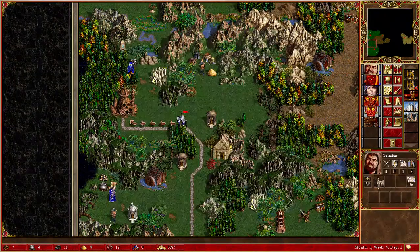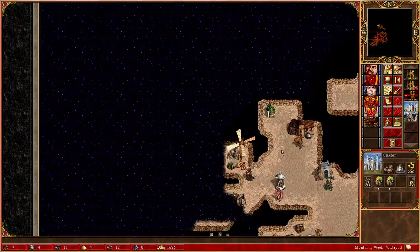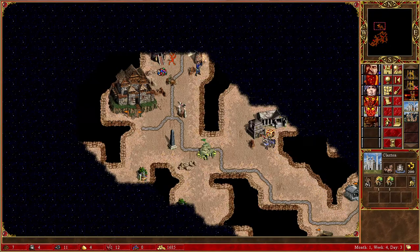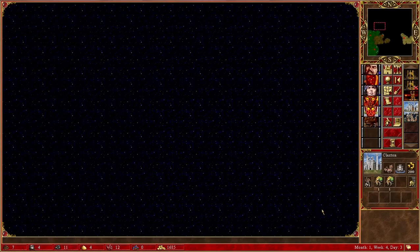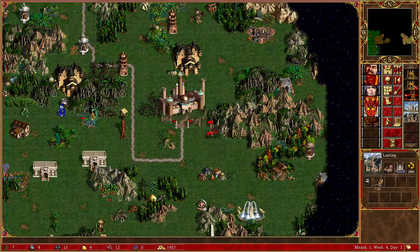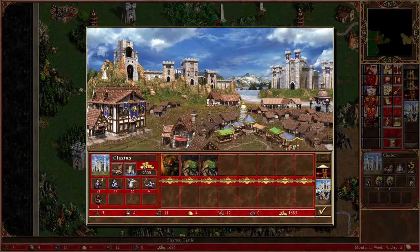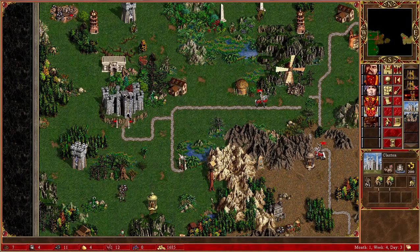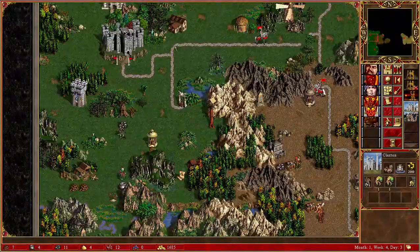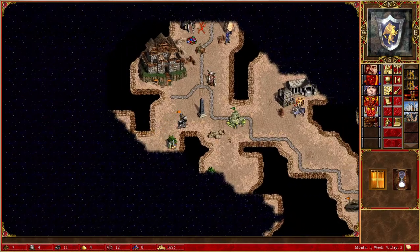The only real issue we potentially can have is right here — he can go through here and then he would have access to Klaxon really easily. There are potential units here to be bought, but it will only be as a safety measure and I don't know if I want to buy them. It's 2,000 a turn he can take away from us. Is it worth it to spend some money here? No, I think I'll risk it.